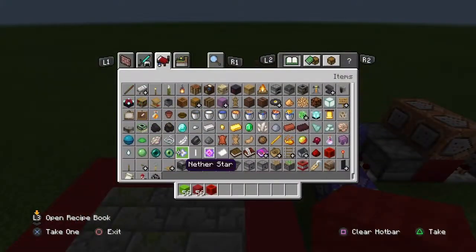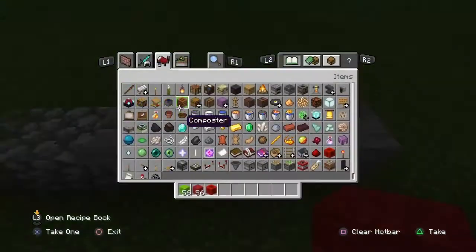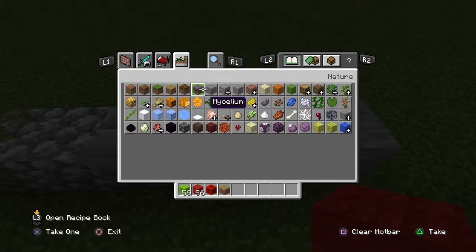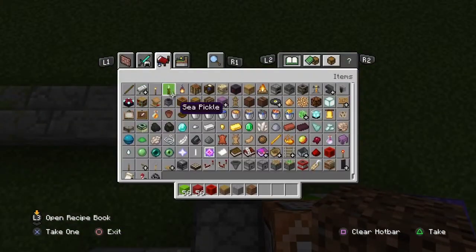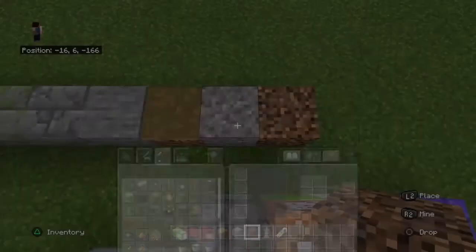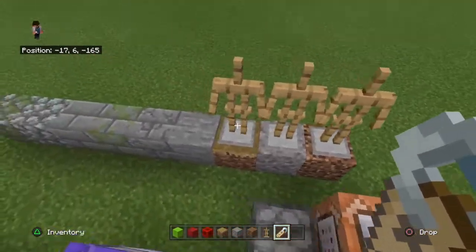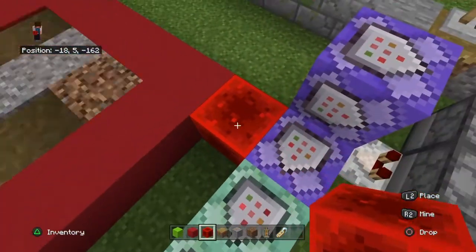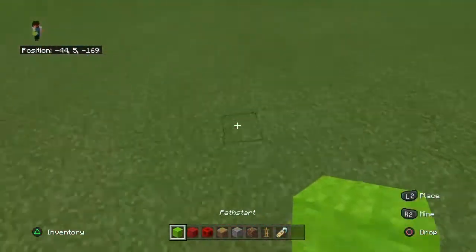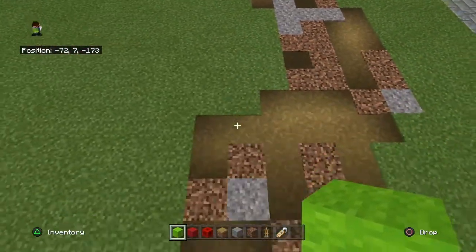If you want to add more blocks to your randomiser or change the blocks, I'll show you now. If we want to change it to grass path, gravel, and coarse dirt — put those blocks down, one of each. Get your armour stand, I've got my name tag here from earlier. Put your armour stands on the blocks you want to clone or add to your randomiser, and name each armour stand. We can see — if I just set this one off — that it is now starting to randomise our path. If I use the machine, that will now make a path for me which is random.